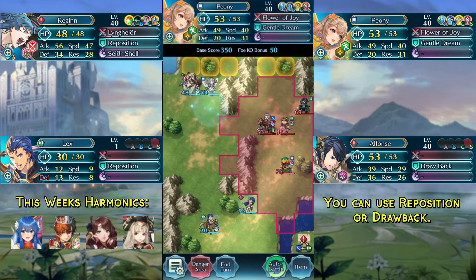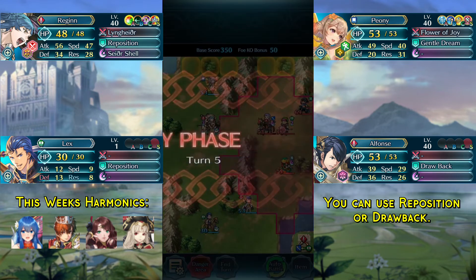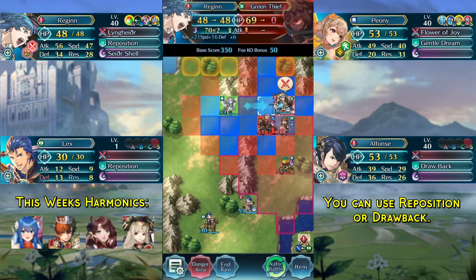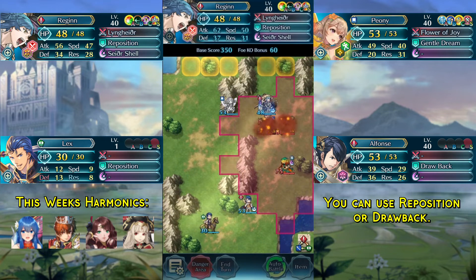We dance our Regan, move Regan over here and end turn. Then we move Regan over here, dance her, and finish off the green thief. And that is the solution done.